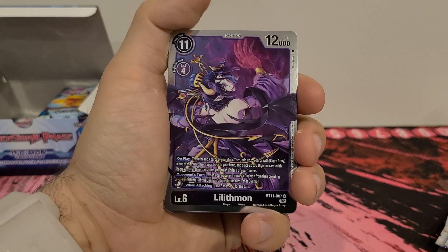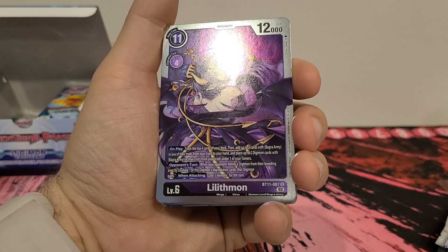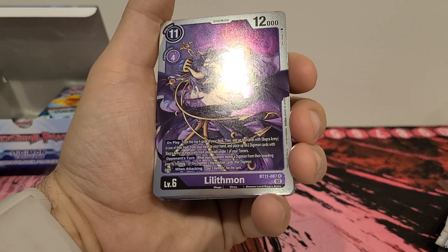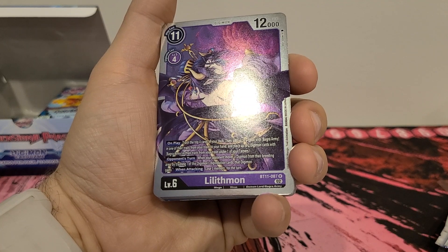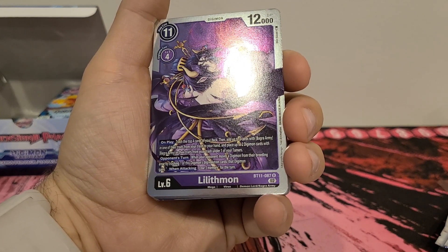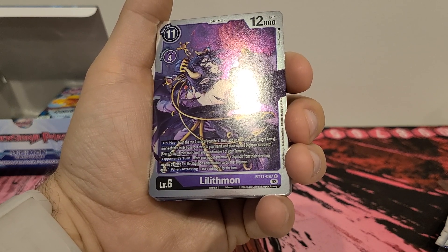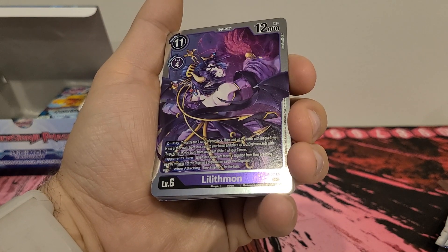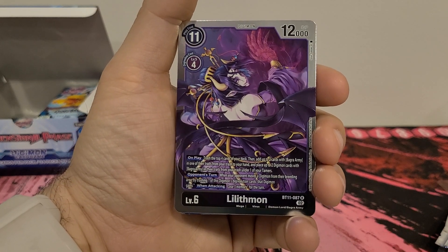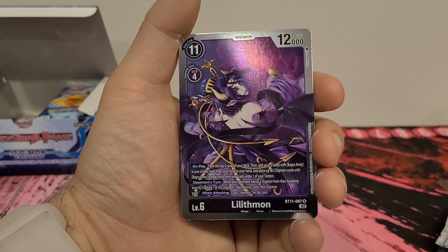Lilithmon. 11 play cost, 4 digivolution cost, 12,000 DP. On play, trash the top four cards of your deck. Then add up to two cards with Bagra Army in one of their traits from your trash to your hand. And place up to two Digimon cards with Bagra Army in their traits from your trash under one of your Tamers. Opponent's turn, when one of your opponents moves a Digimon from the breeding area to the training area, by trashing one of this Digimon's digivolution cards, that Digimon gains when attacking: lose three memory for the turn. I want to like her because she's Lilithmon, but I don't think there's enough good stuff here.